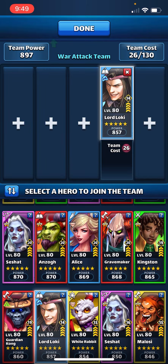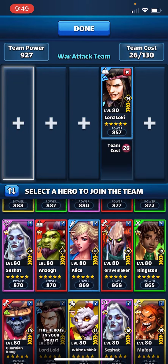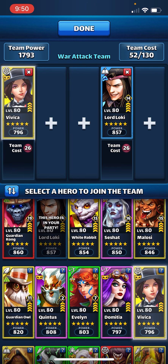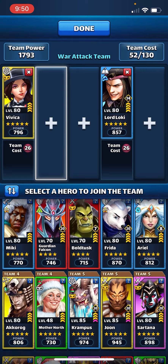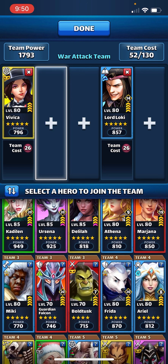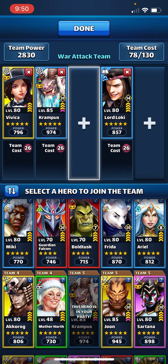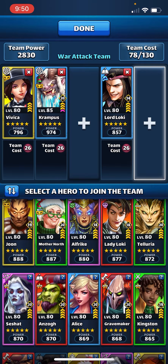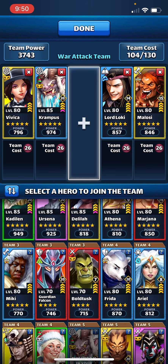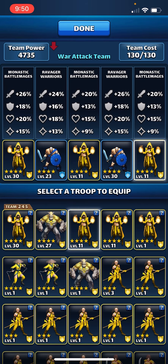There are a couple of specials I'd really like to copy, and for this one I'm going to bring Costume Vivica. What I'd really like to do is try and dispel Null Pod's effect potentially, but also do defense down if I can. This is a war where there's a cleansing effect and stacks are cleared every three turns or so, so I do have to play around that with this particular team. The defense still gets an advantage in this type of war, so you do have to pay attention to that.